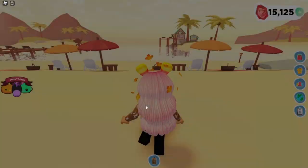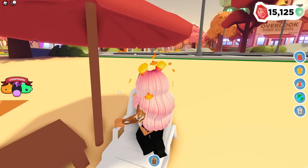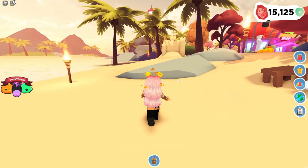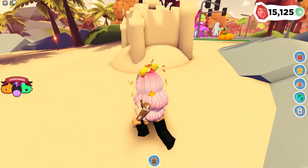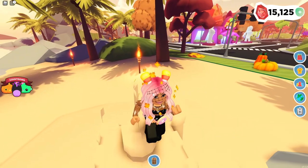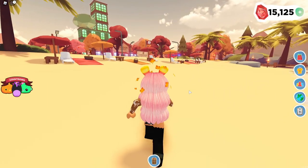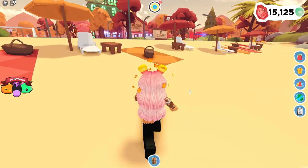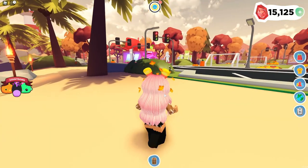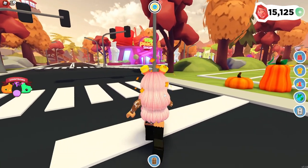I want to go to the beach and see if the water changed. Oh my gosh look, they added like little tables and chairs and such - that is so cute. I don't know if you can sit on it though. Yeah you can sit on it! Look, a sand castle too. I was thinking the water would be like orange or something. There's like a little sand castle over here and just a bunch of leaves everywhere. Yeah the water is definitely not orange but they added these little beach chairs, so you can have like a picnic or something on the beach with your friends.